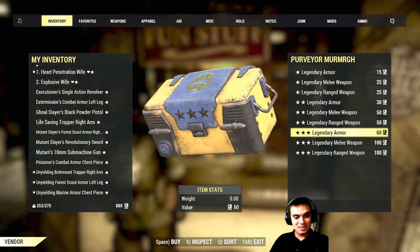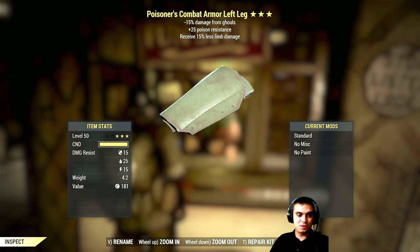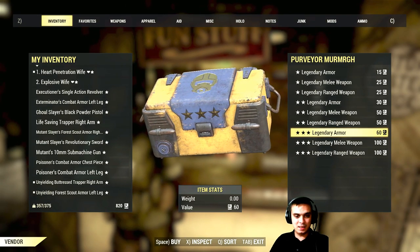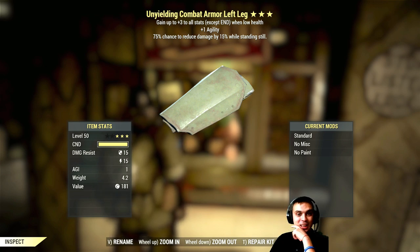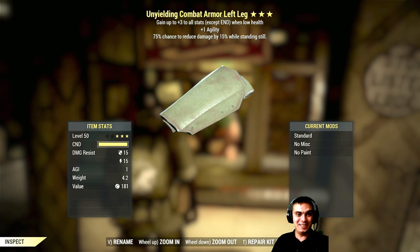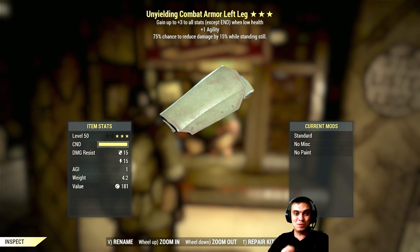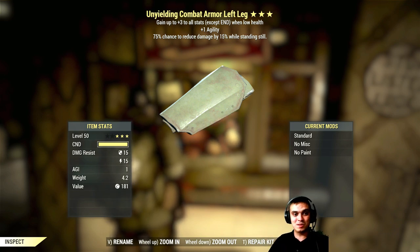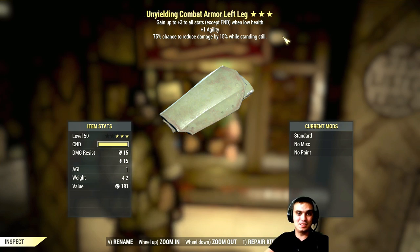I guess not my day. Come on, baby. What is this with the less limb damage today? Come on, please. Okay, that's freaking good — that is freaking amazing! Oh yeah, baby, I'm definitely keeping this. Agility, and that thing that reduces damage by 15% while standing with a 75% chance — previously it was just without the 75% chance. Okay, that's probably the best freaking armor piece I ever got from all of my trading series. I'm actually not selling any of these that I get.